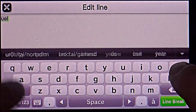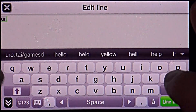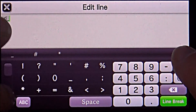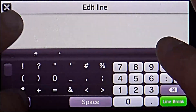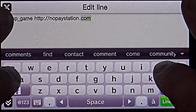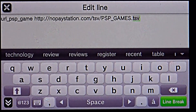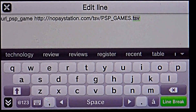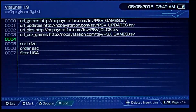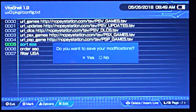I'm going to fast-forward through the typing so you don't have to watch every keystroke. The line to add is: URL_PSP_GAME http://nopaystation.com/tsv/PSP_games.tsv — make sure you hit the little down arrow to keep that line there. This will also be listed in the link in the description.